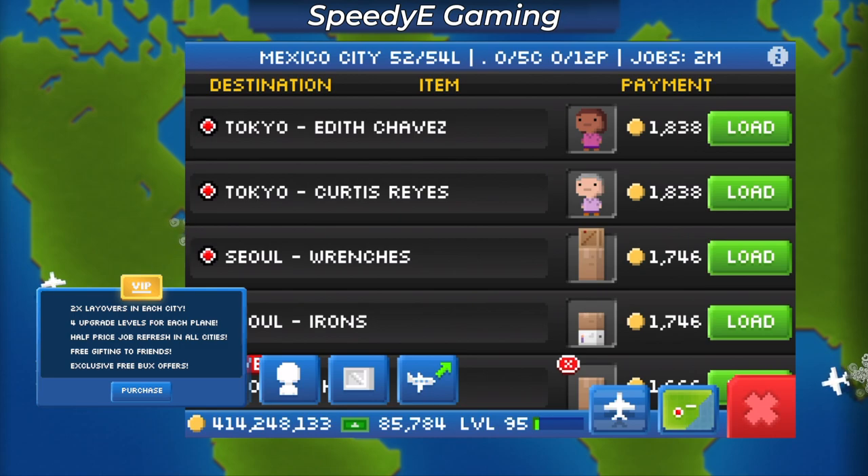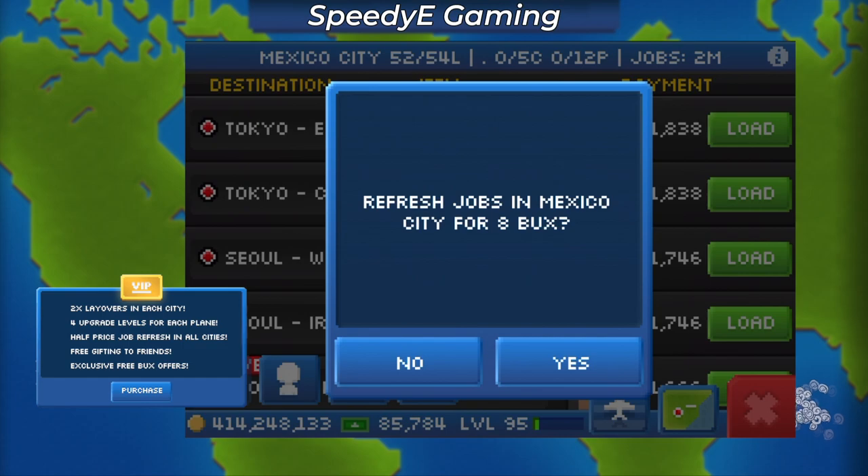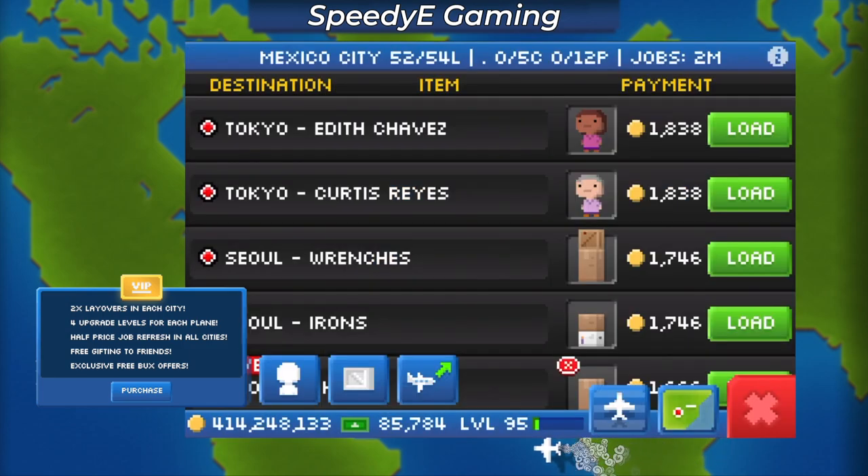The next feature is half-price job refreshes in all cities. If you ever get impatient in Pocket Planes and don't want to wait 5 minutes for jobs to refresh, you can spend 8 bucks, but with the VIP it would only be 4 bucks. I don't use this feature often, but sometimes during global events it is nice to be able to refresh the jobs quickly instead of waiting.